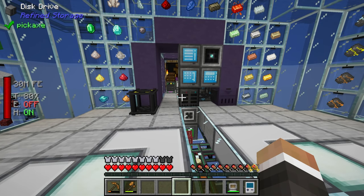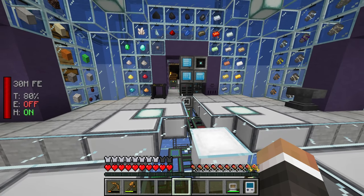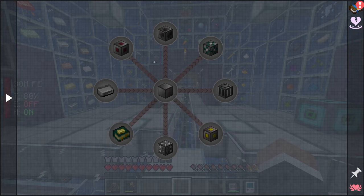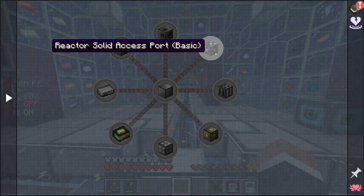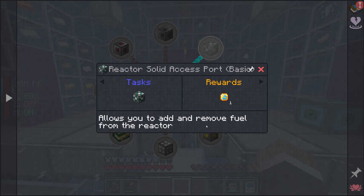In a previous stream we automated pink slime using a redstone logic channel. We could do something similar with our reactor - have it turn off automatically if we already have a certain amount of power, say a million redstone flux. For now though, I think we'll focus on getting the main reactor up and running before we look at doing that.